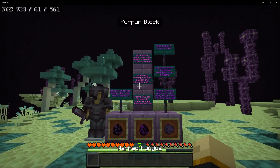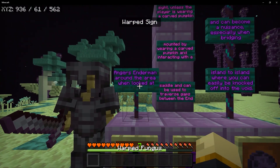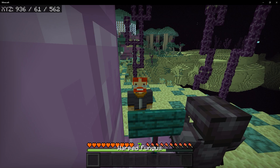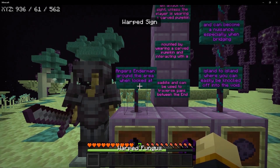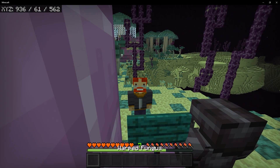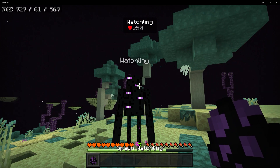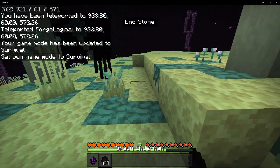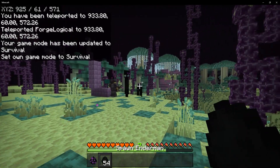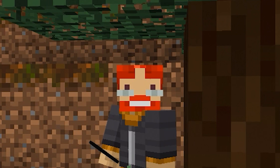Now we're going to take a look at the mobs. First up is the watchling, which is a very dangerous mob. Just when you thought the Enderman wasn't dangerous enough — if you look at the watchling, he angers every Enderman around the area. That is a very horrifying thing. I'm going to place down a bunch of Endermen to demonstrate this, and the moment I look at the watchling — yep, they're angry at me. That is why you do not look at the watchling.